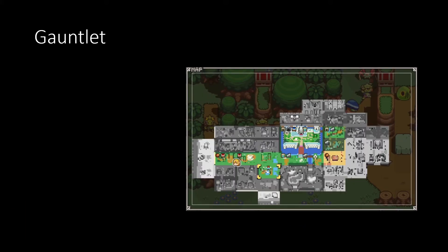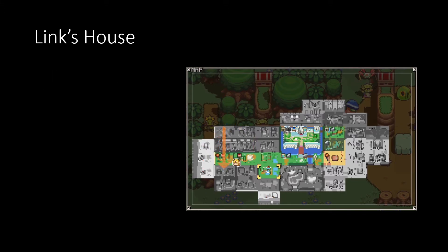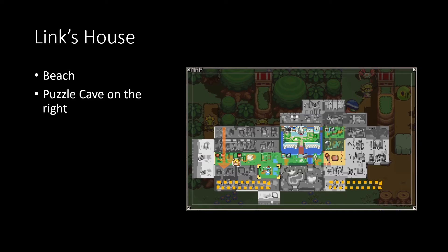I need to take a moment to talk about the Gauntlet and Link's House before going to Kakariko. The Gauntlet is a two-by-one tile with a purple chest; there are five variations, but what's important is that its entrances cannot be blocked, meaning it can never be around the edge of the map. We can use those rules to eliminate where it could possibly be. Same with Link's House: it has to be in the bottom, next to the beach in these six tiles.